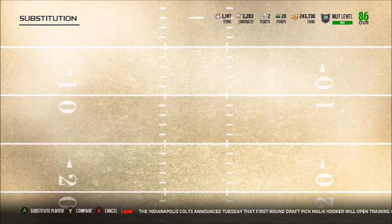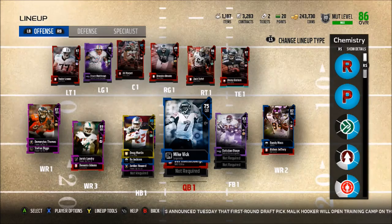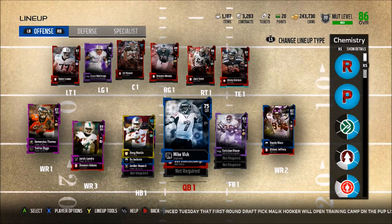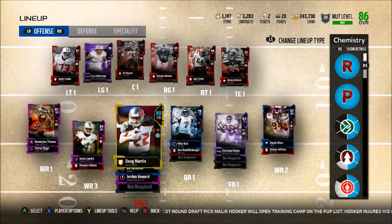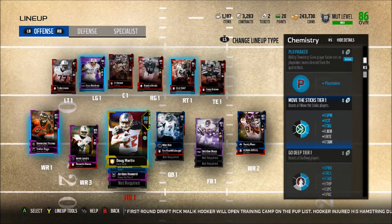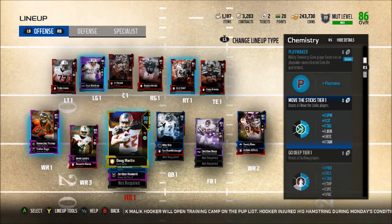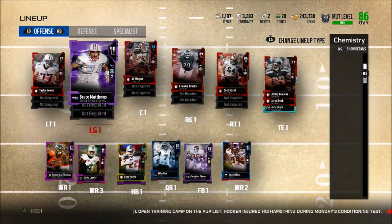Now the only things you need to do: first off, you need to have the Browns playbook. I'm not too sure if it's in other playbooks, but if anyone knows let me know down in the comment section below. You also need to have the Move the Sticks Tier 1 Chemistry. I have Doug Martin, Zach Streif, and Bruce Matthews making up my Move the Sticks Tier 1.